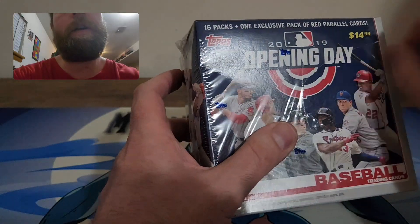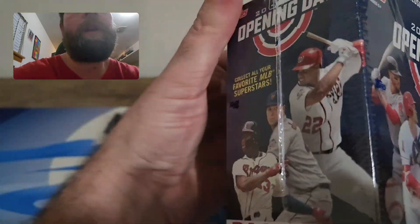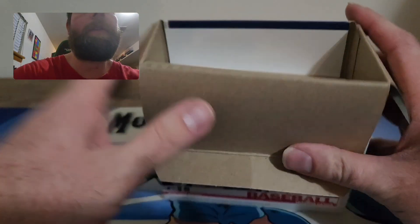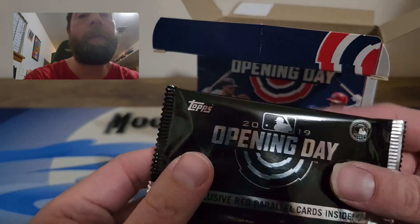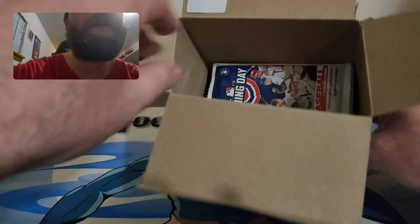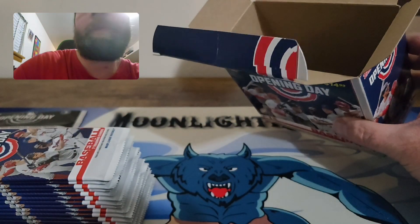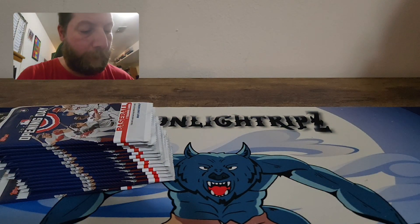I'm not too sure what the short prints are or what the numbers are — there should be a code on the back of the card. If I see a short print after the video is done, I'll go back and note the timestamp. Here are the red foil cards — hopefully there's a Ronald Acuña in there. Here are the packs; I'd love to pull a nice auto or even a relic.